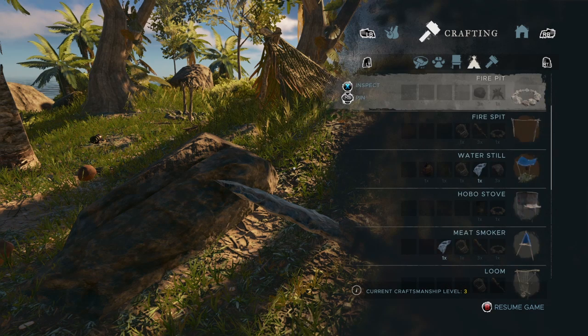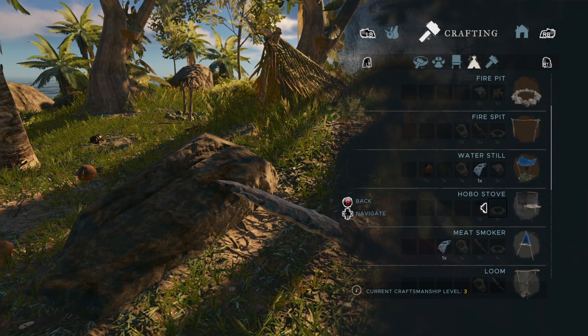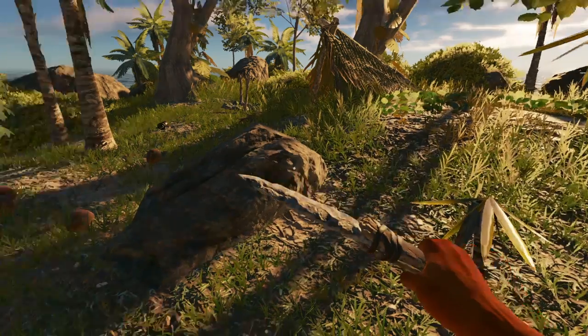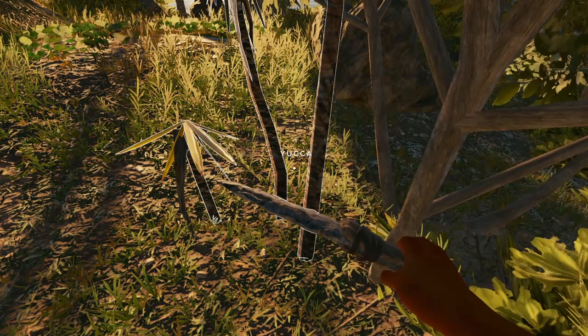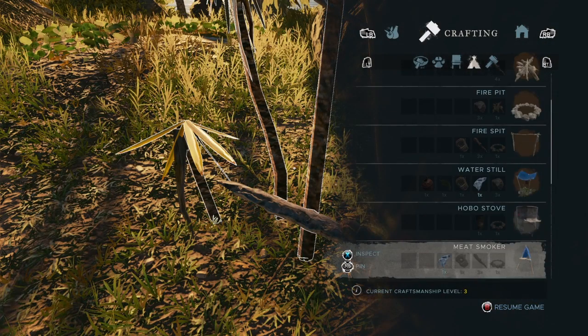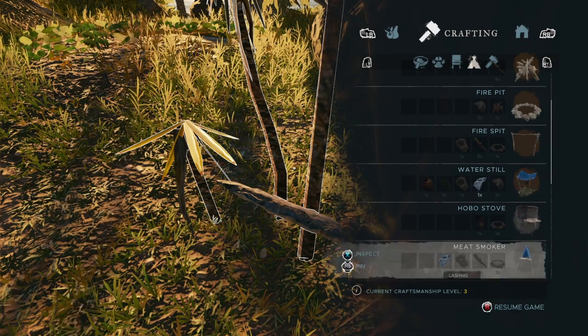What haven't we made on this list? We've made the water stove, the fire, the hobo stove. The hobo stove takes a fire pit and a barrel — no idea where a barrel is. The meat smoker looks makeable for us. The question is, what does it do? Stick, fire pit — we'd have to make a second fire.